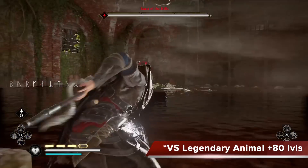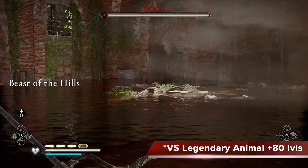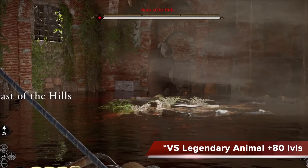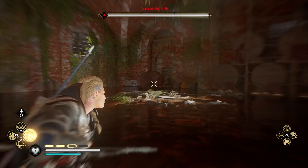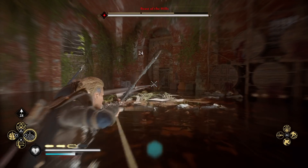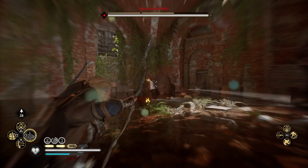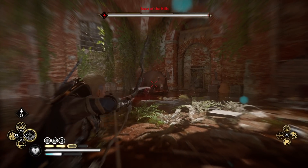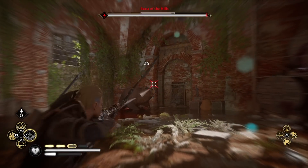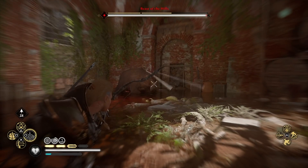Here you can see me versus a legendary animal that is 80-plus levels above me, as shown by the red dot. I should have no chance in this fight, but that is not the case. I start off with the Focus Norannia to get my critical chance up — you can see on the left at the perk screen above the adrenaline bar, I'm getting the critical chance up. And as I critical hit, you can see on the right the mentor armor set perk — the plus attack and speed buff — is also filling up.